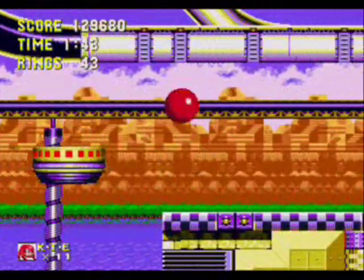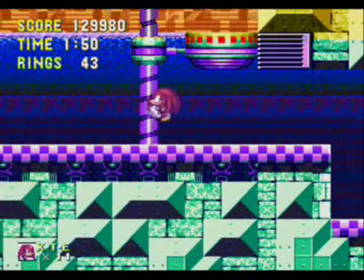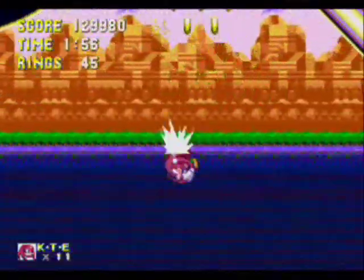Booyah, now we're back in what looks like Sonic's playthrough — but actually it's a detour. Sonic had to take the upper pathway because he couldn't spin-dash into the wall that Knuckles broke. So now I'm going down this other alternate pathway.